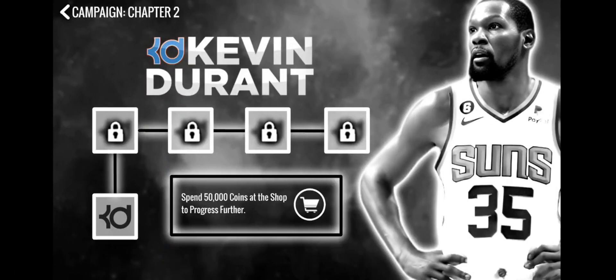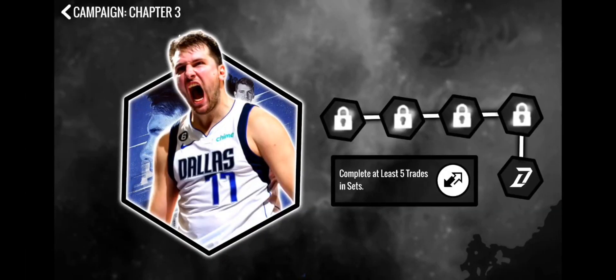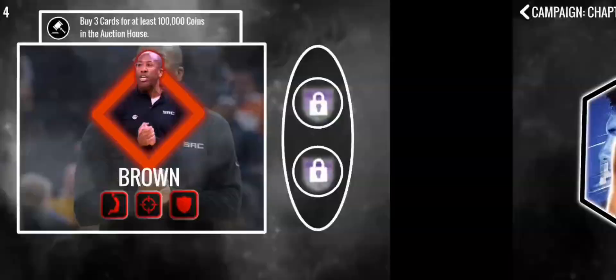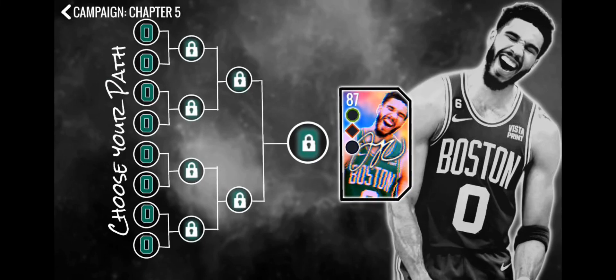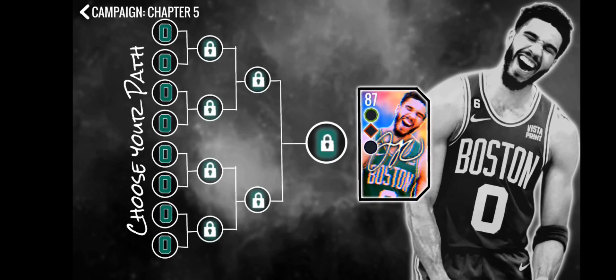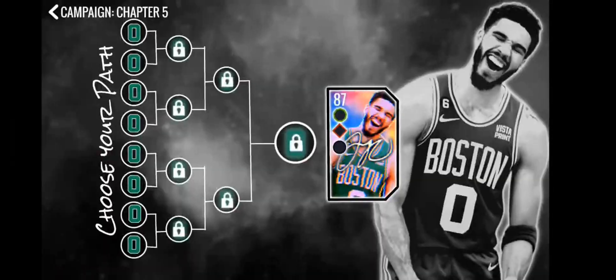In the campaigns there are different chapters. The first chapter features Carl Anthony Towns at 81 overall, then Kevin Durant, then Luka Doncic, then Mike Brown, and finally an 87 overall Jason Tatum which looks pretty nice — but you have to play a lot more events to get it compared to the others.